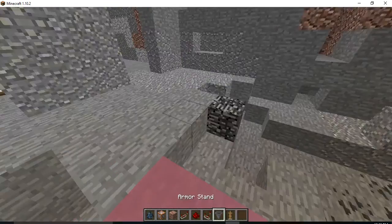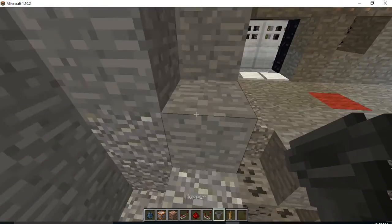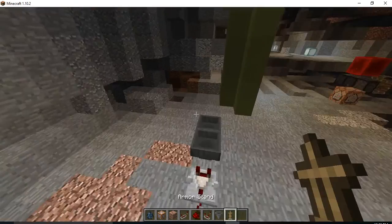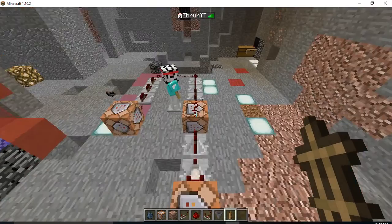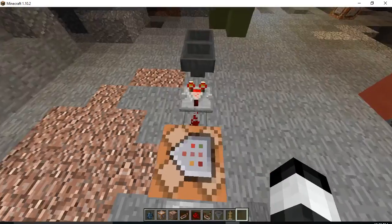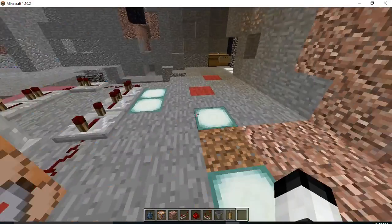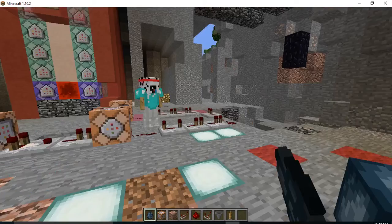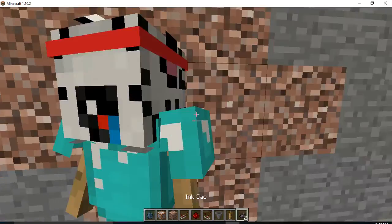Hey everyone, ZebraYT here, and today we are not with any lab assistant to make this contraption. Anyway, this contraption is really cool. Use a spawn egg of your choice, spawn it, and you'll get instant armor.